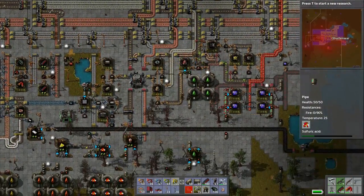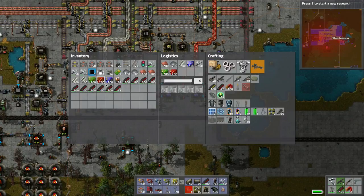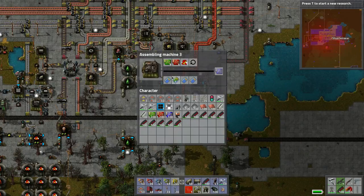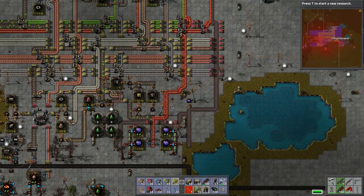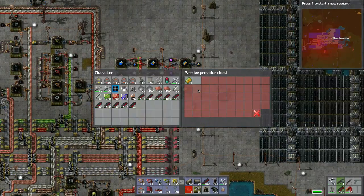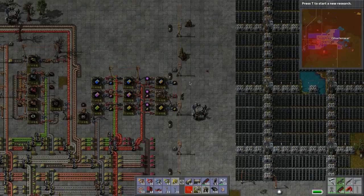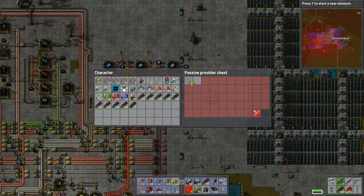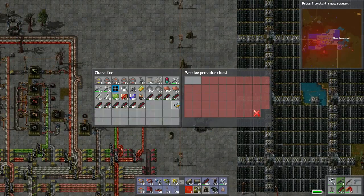And then these processor units as well. Let's grab these guys - put one, two and this one, one, two. Perfect - less energy is way better. How many do we have? We got five of those, two of those. Almost - we got three of those, two of those.